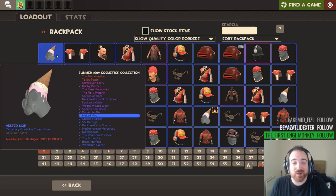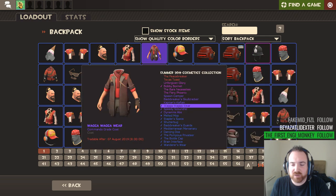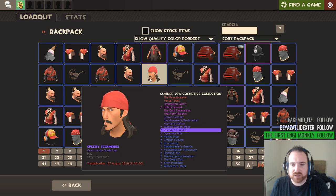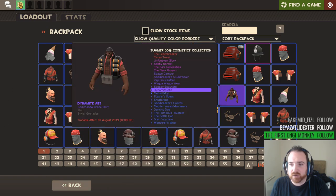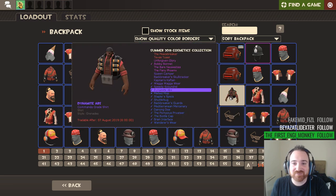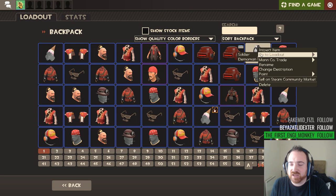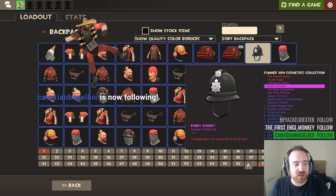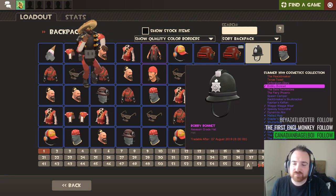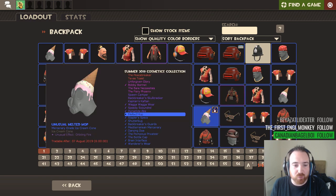We got the purples - the Wagga Wagga Wear for sniper, the Speedy Scoundrel for scout, and the Dynamite Abs for demoman. We got three purples and then we got the Bobby Bonnet as the assassin grade. So we got three purples, and then the unusual orbiting fire melted mop. Let's take a look on the pyro.